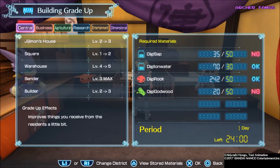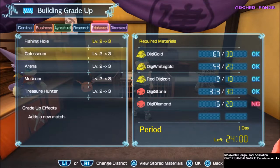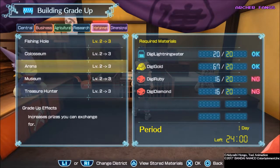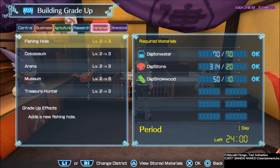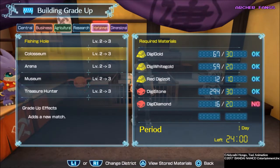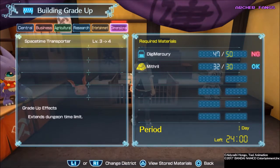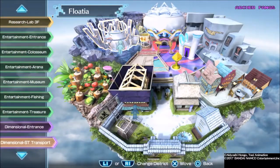So we're gonna head to the builders. I need diamond and I need to do mercury — the fishing hole. Actually, let's do it. So they impact my other build facilities like the Colosseum? No. Let's get back to the dimensional district and continue exploring the other dimensions.